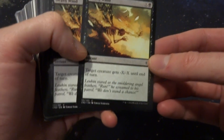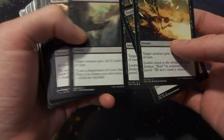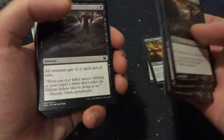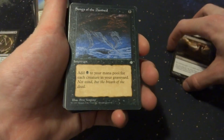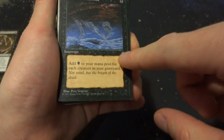Deathwind: target creature gets -X/-X until end of turn. I really like that card but I like Tragic Slip so much better. Shrivel: all creatures get -1/-1 until end of turn — not bad but I don't want to hurt my own creatures. Songs of the Damned from Ice Age: add black mana for each creature in your graveyard — this can be very powerful, it's at instant speed, but probably not.